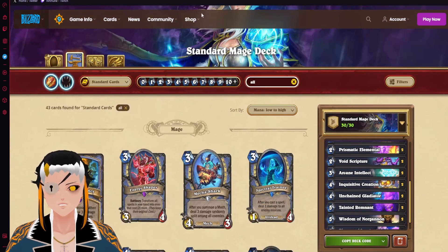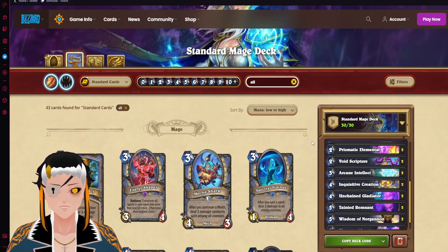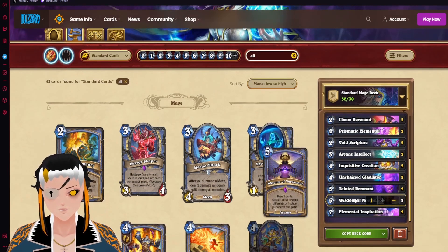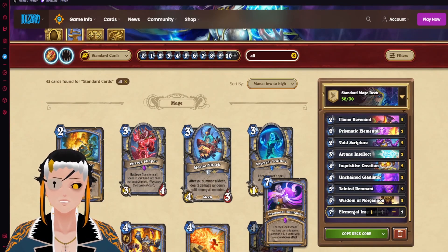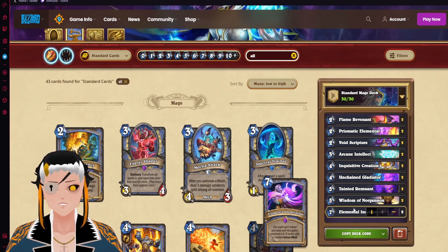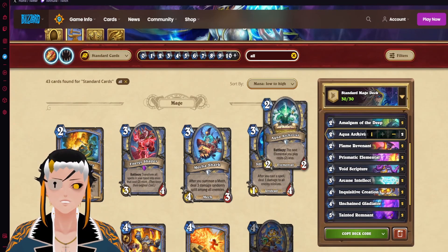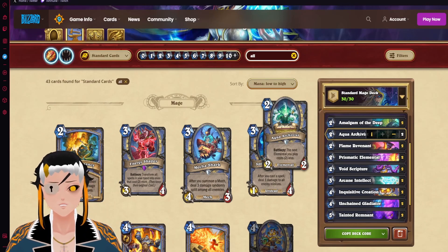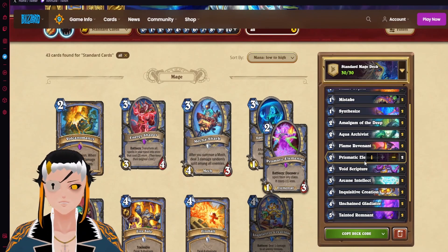For Mage, we have Elemental Mage. I'm a huge fan of Elemental Mage and Grand Finale, but Grand Finale is no longer in standard rotation. We do have Elemental Inspiration to get a very wide board, and also new direct support in the form of Tainted Remnant. In combination with the Aqua Archivist, you'll be able to slam that down on turn three, which is going to be annoying for a lot of decks to handle. This is probably one of the stronger aggro decks in this video.